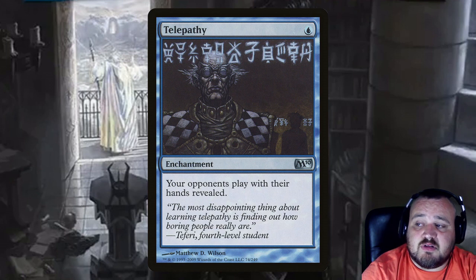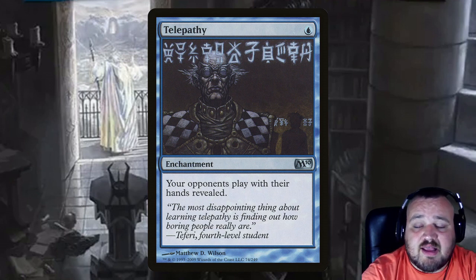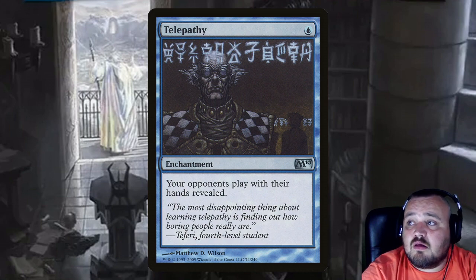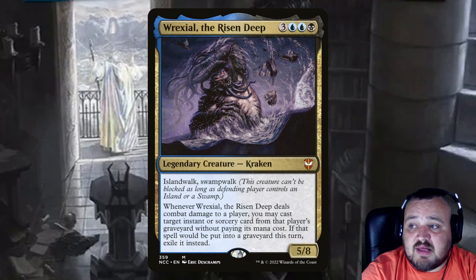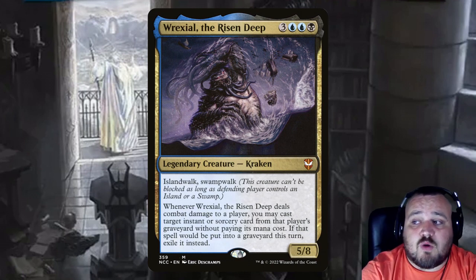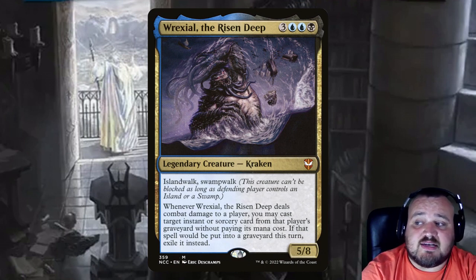Telepathy is a single blue — more of a troll card but it's a fun card; your opponents play with their hands revealed. Rexial the Risen Deep is 3, 2 blue, and a black — a legendary kraken that's a 5/8 with islandwalk and swampwalk. Whenever it deals combat damage to a player, you may cast target instant or sorcery card from that player's graveyard without paying its mana cost, and if that spell would be put into a graveyard this turn, exile it instead.